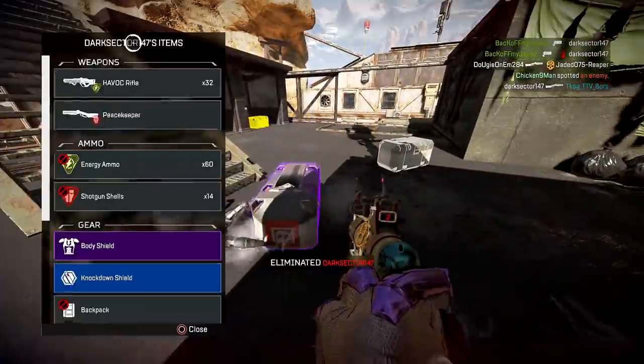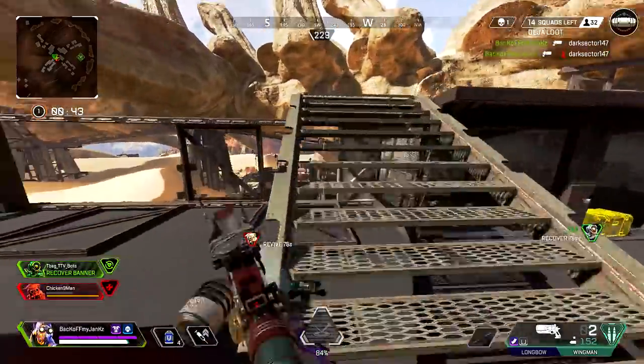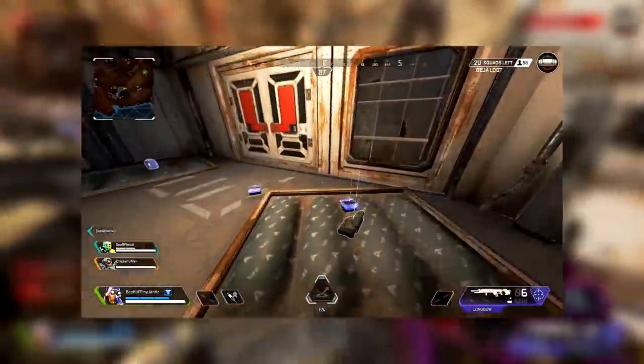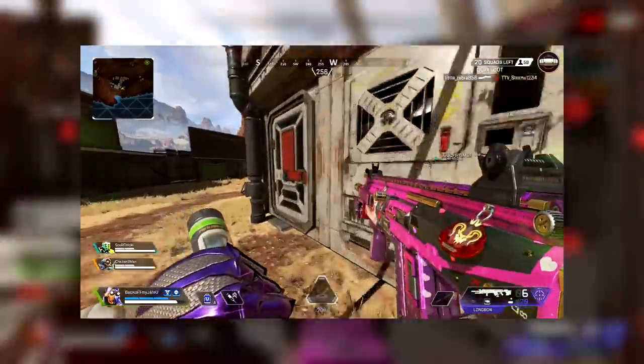Today we're rocking it and we're playing King's Canyon Deja Loot and I know exactly where one spawns. This building is right beside Thunderdome. I land, I grab that blue armor, drop down — Longbow right in front of me. So I did this game after game after game.